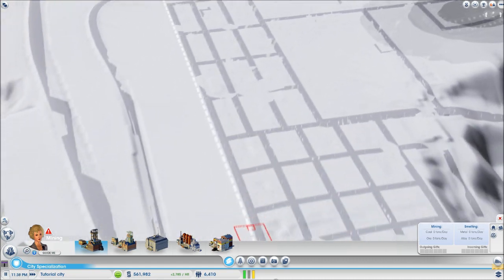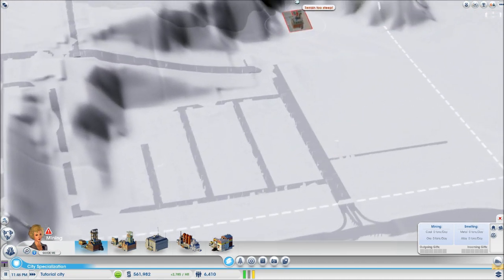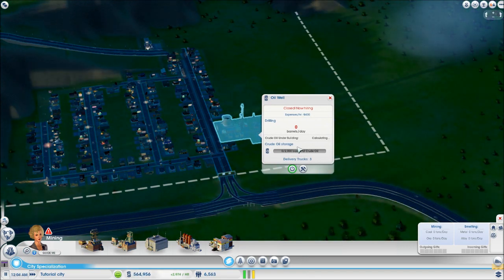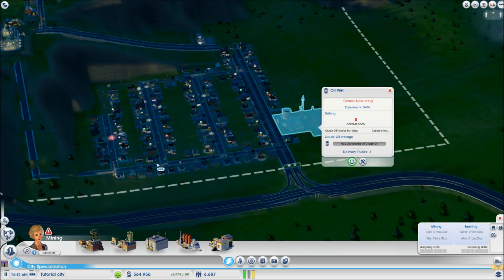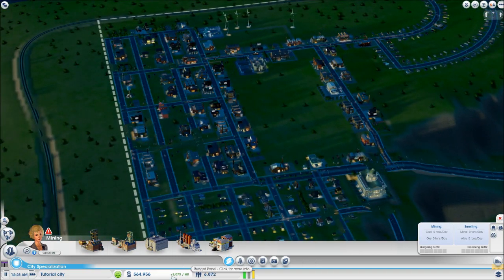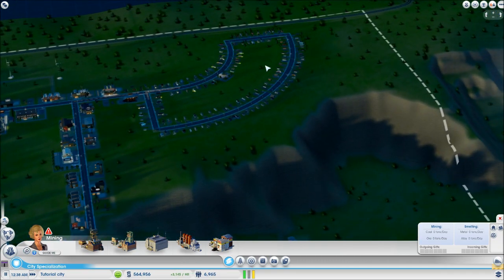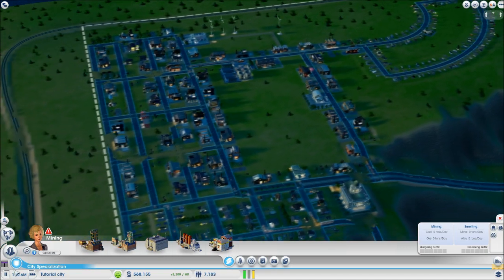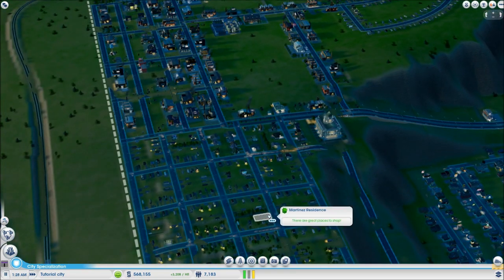Coal mining works the same way — place it over a resource-rich area and it'll tell you how much coal remains. It takes a really long time to deplete even at triple speed. This city isn't meant to be a showcase — in my single player let's play I'm doing specialized cities and sending resources around. This tutorial city is just how you'd want to get started: build a basic city to get a feel for the area and potentially become a utility city by generating excess power to help other cities.